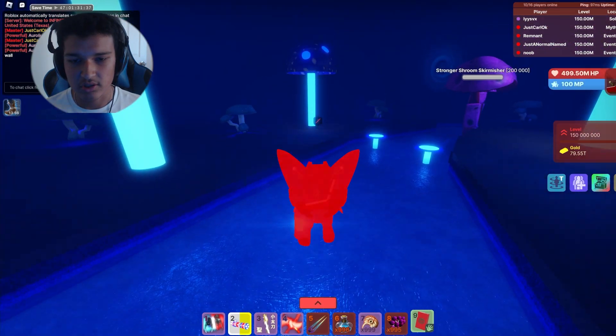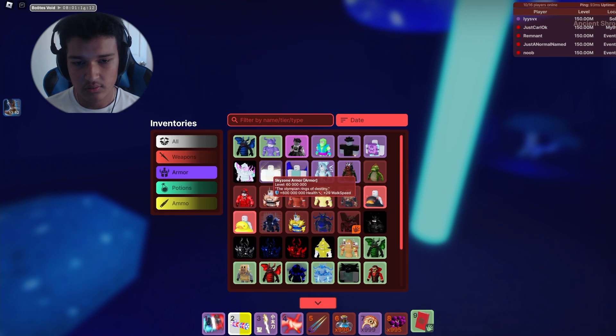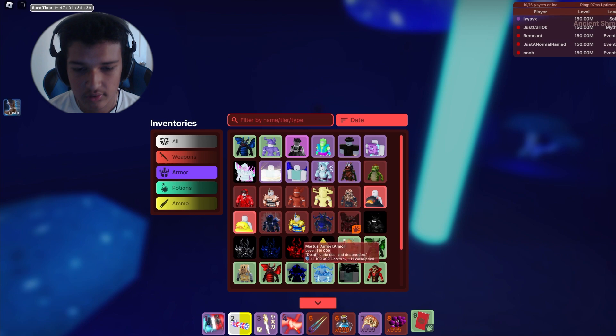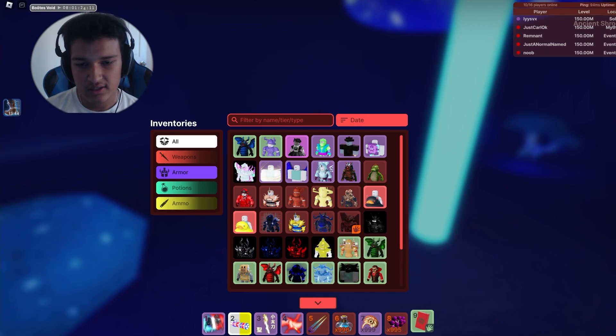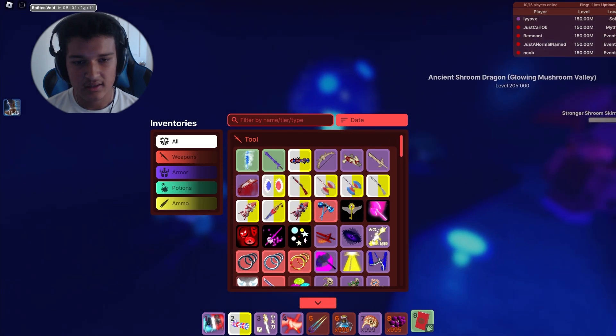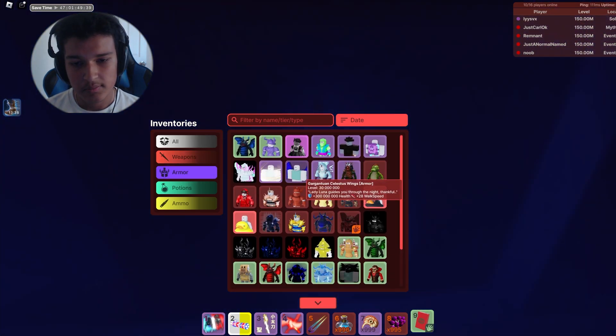The exo plate will last up until you get the gargantuan, the celestial armor. The exo plate has only eight plus swat speed and then gargantuan will have a hundred million more XP.